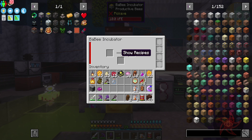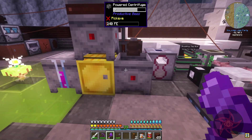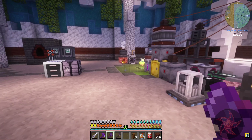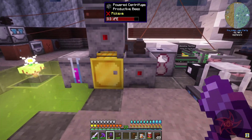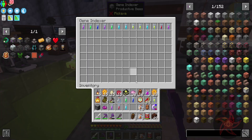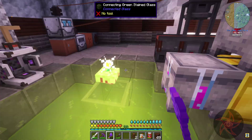Now if I get babies from breeding, I can grow them up in here using honey treats — I think it was four honey treats — and it elevates the bee all the way to adulthood. It was a power issue. Everything else is being done exactly how it should be.